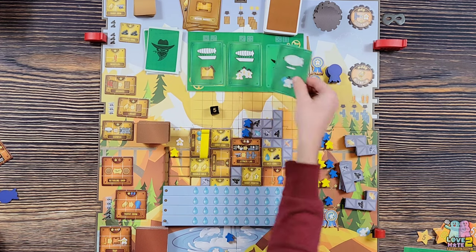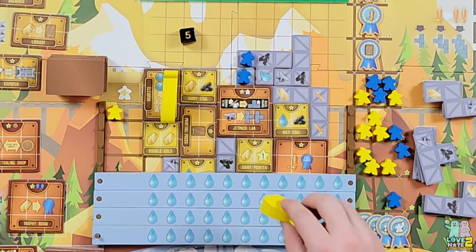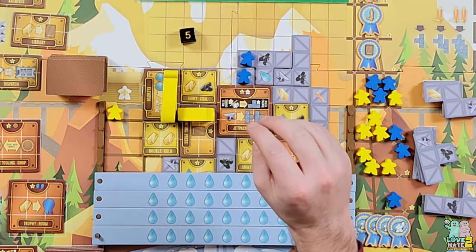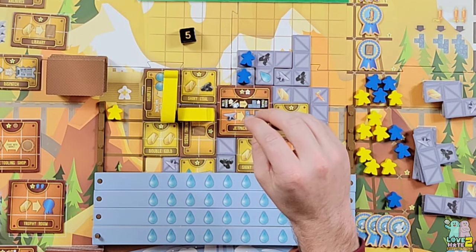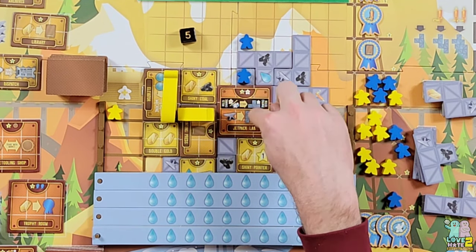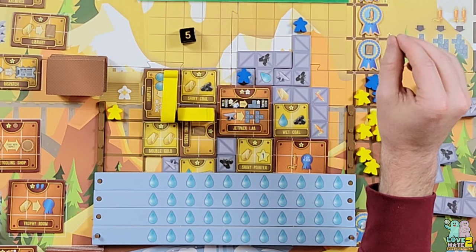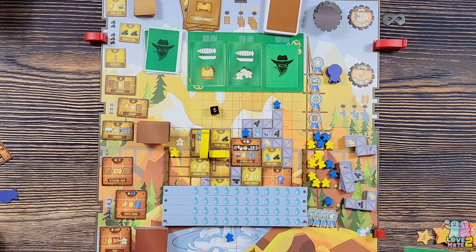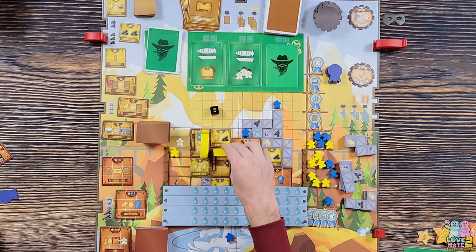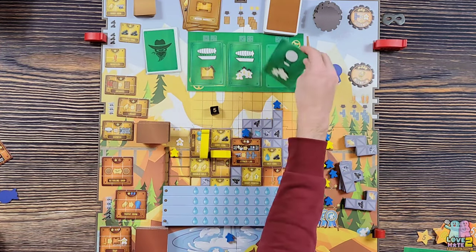Opponent rolls five - moving the blimp back out. I realize I can use the jetpack to place a worker here. The opponent moves his blimp to that spot and would rescue someone from the drink but no one's there, so it's back to me.